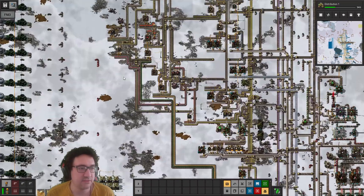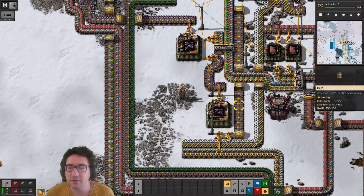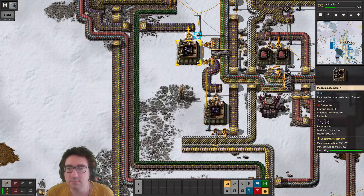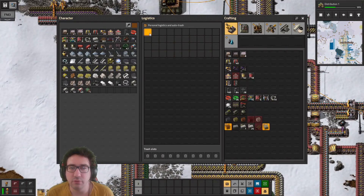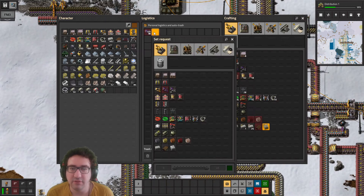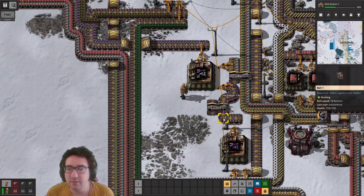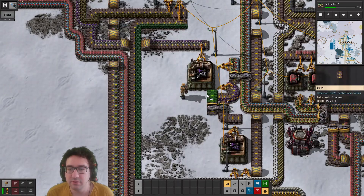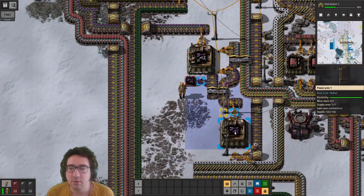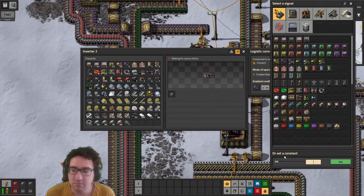We'll make a little bit of an interceptor here. We'll want normal ones - let's ask for a stack, same for you. Let's see if we can manage that. We'll do this and limit on that - let's do 10.